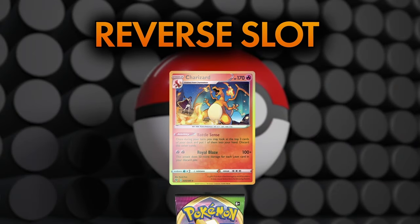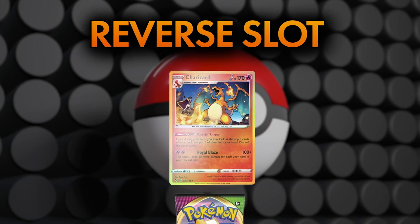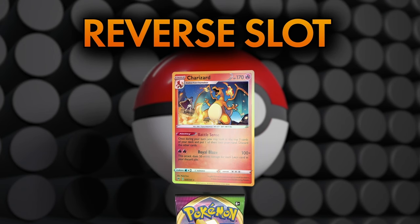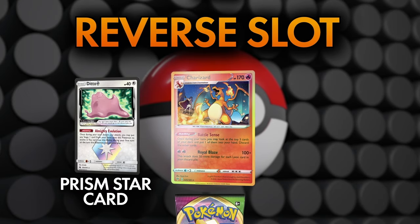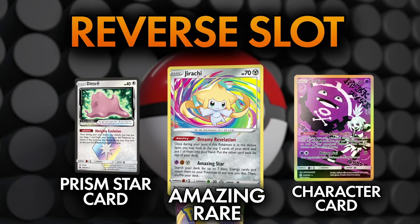Next up, we have the reverse slot, also known as the parallel rare slot. This slot is the first of two slots in the pack that can contain some of the rarest cards in the set. The majority of the time, this slot contains a reverse holo card from the parallel set. However, this slot can also contain Prism Star cards, character cards, or, in the case of Vivid Voltage, Amazing Rares.